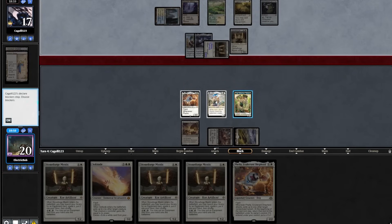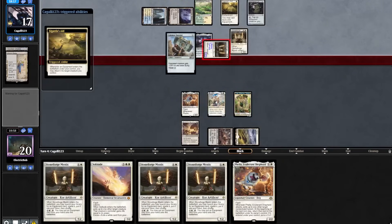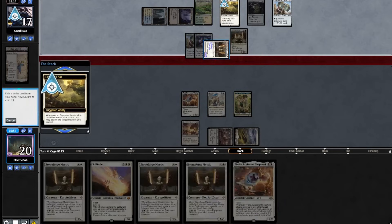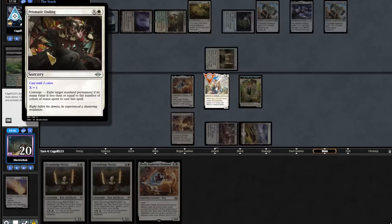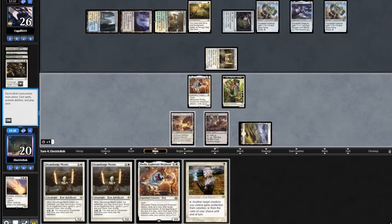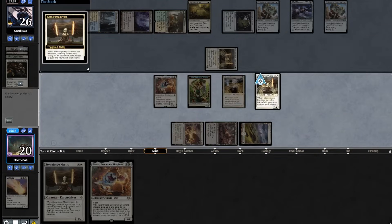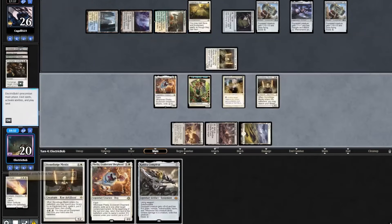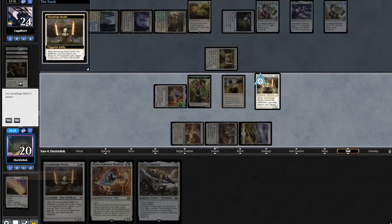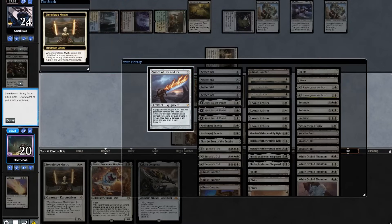They attack in, we declare no blocks. They try to equip another Colossus Hammer, so we Solitude in response pitching a Stoneforge Mystic — that resolves. Opponent casts a Prismatic Ending taking out our Ajani. We topdeck a Giver — huge draw. Play out our Giver and Stoneforge Mystic, picking up our Cauldra. Attack in with Filia, exiling our Stoneforge Mystic. Stoneforge re-enters and we pick up a Sophie.